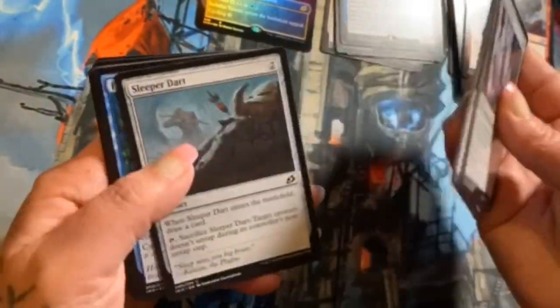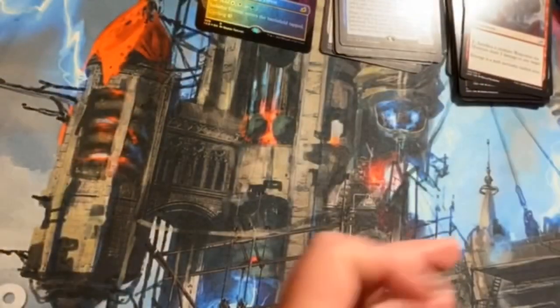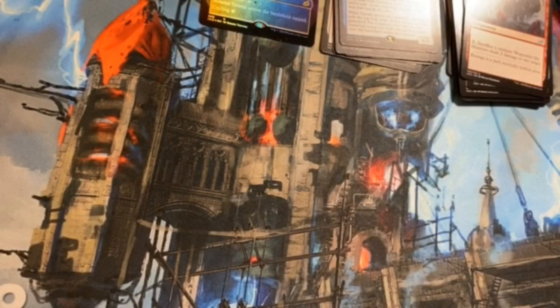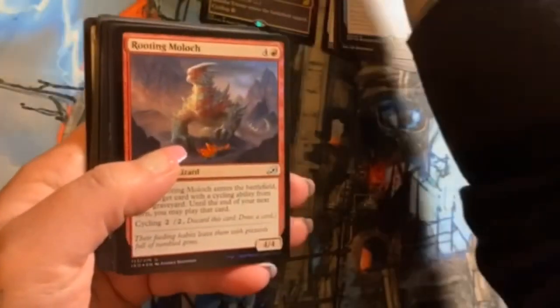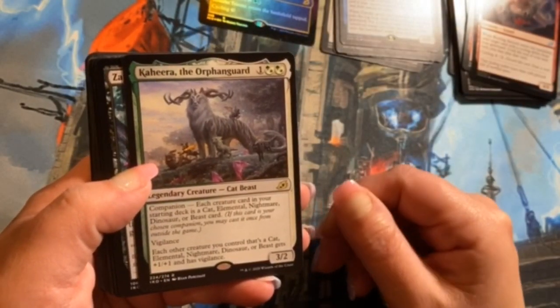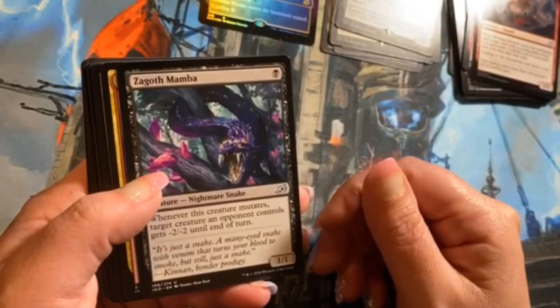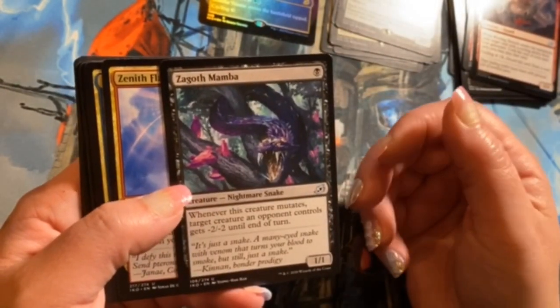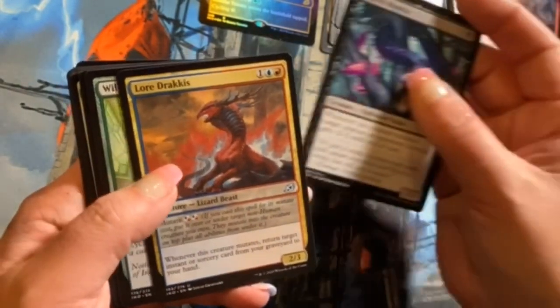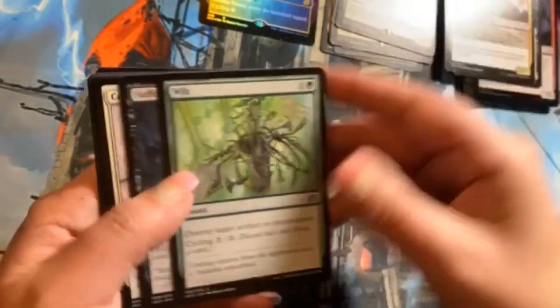Weaponize the Monsters, Lead the Stampede, General's Enforcer. Let's get to some commons — mostly looking for those alternate arts because they are cool. Still just can't get over this first pack, man — it's like it ruins the rest of the box for me. Not really though. Another foil uncommon — Rooting Moloch. Kahira, the Orphan Guard is our rare, very cool. Zagoth Mamba, Zenith Flare, and Lurrus of the Dream-Den.